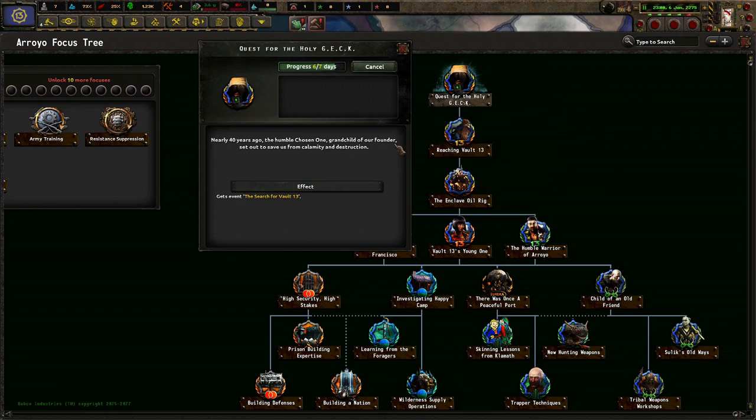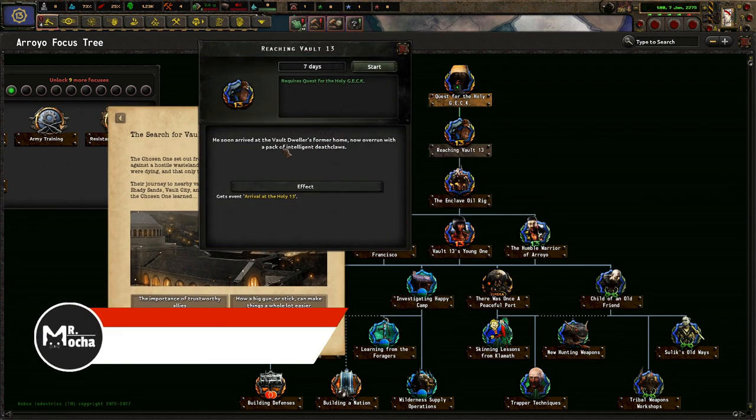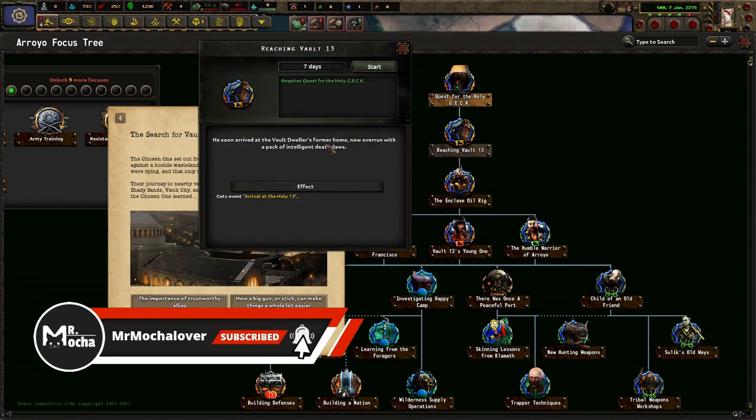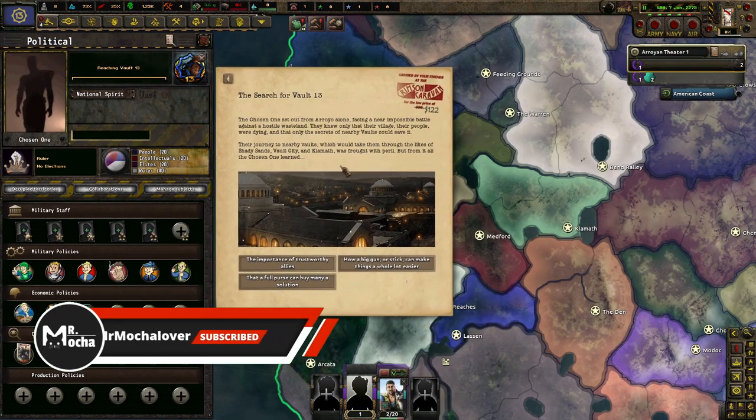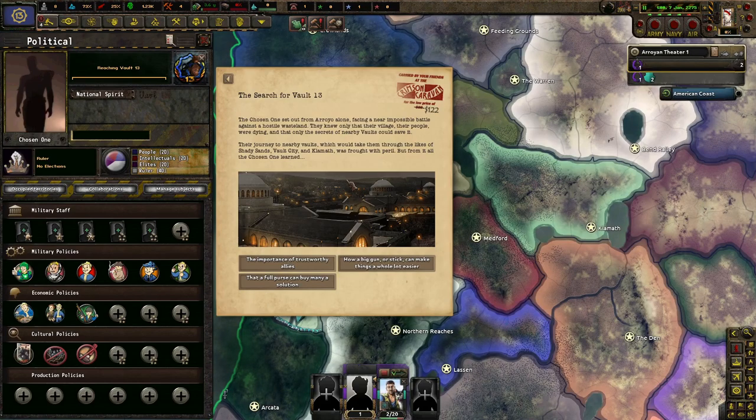Quest for the Holy Gek. Nearly 40 years ago, the humble Chosen One, a grandchild of our father, set out to save us from calamity and destruction. Reaching for Hull 13, a sea suit arrived at the Vault Dweller's former home, now overrun with a pack of intelligent Deathclaws. The Chosen One set out from a royal home, facing a near impossible battle against a hostile wasteland. They only knew their village, their people, were dying, and that the only secrets of nearby vaults could save it.